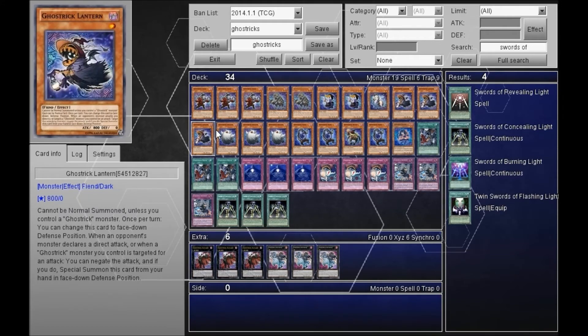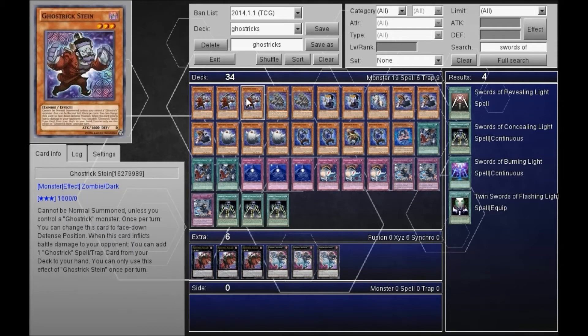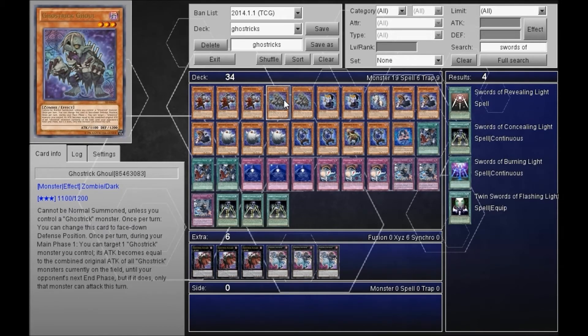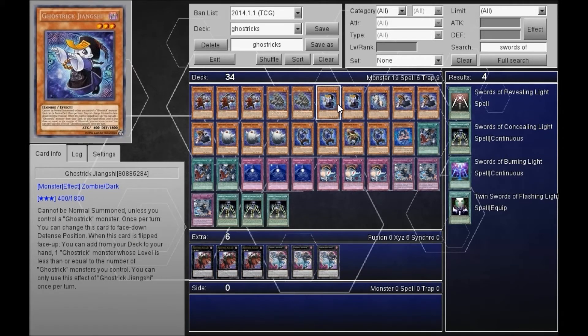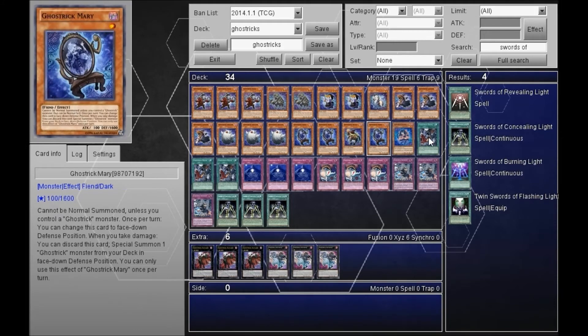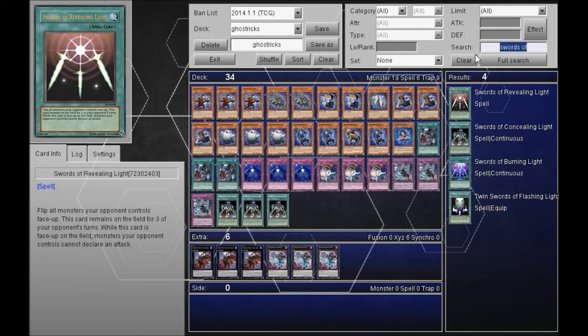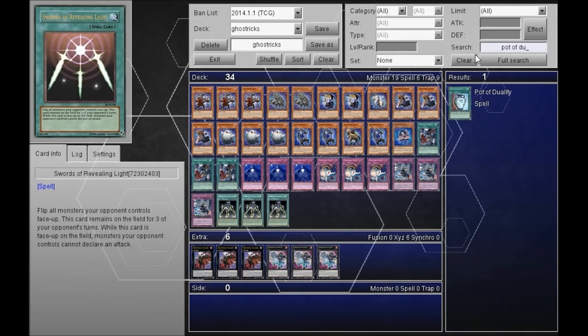Let's see how many zombies are in here — quite a few, I believe. Stein, Ghoul, and Jianxi are all zombies. So the level threes are typically zombies, the ones are fiends, and the level twos are spellcasters — that's a really interesting thing. And they're all dark, so it does help to have a little bit of extra add power.